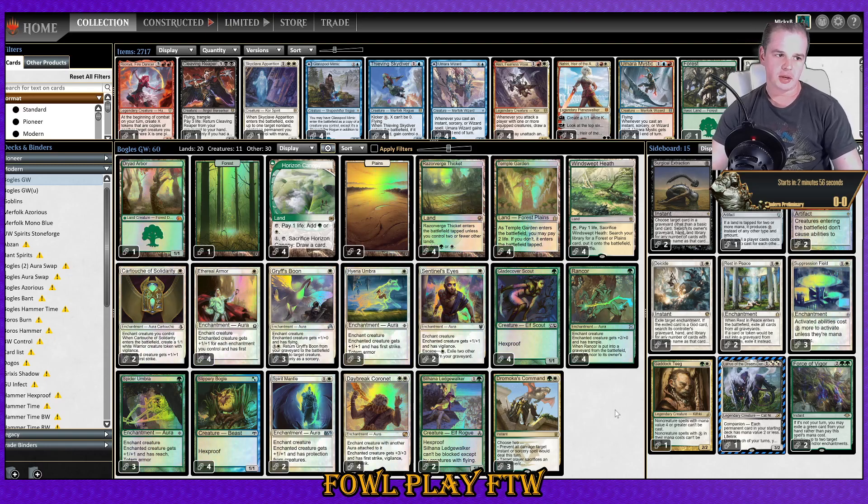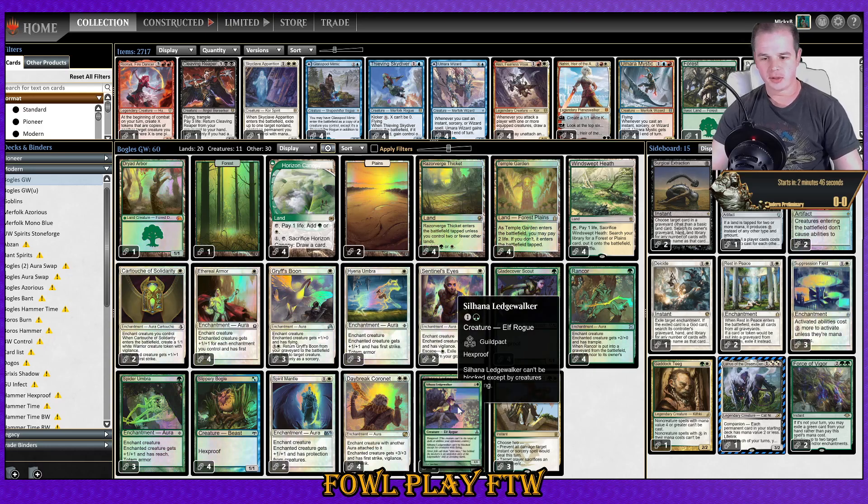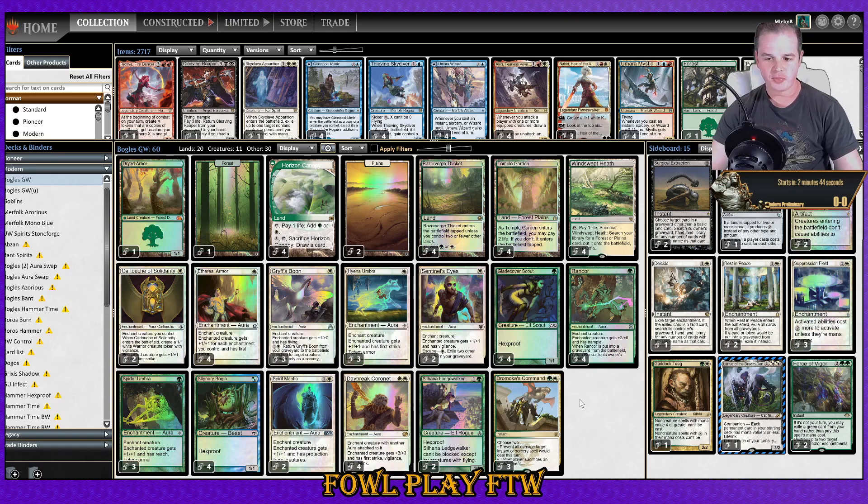Playing an aura and then having your creature killed is not that good in my opinion. I tried playing Caller's List and that didn't go super great — I was mulliganing more than I would have wanted. So now we're going in on this core Suhana Ledge Walker build.